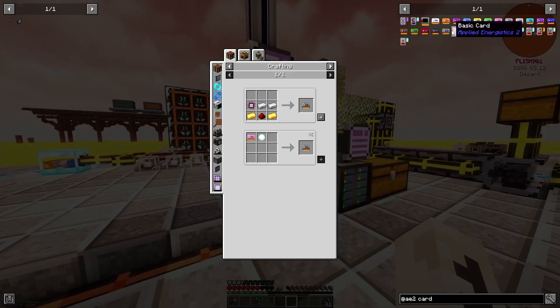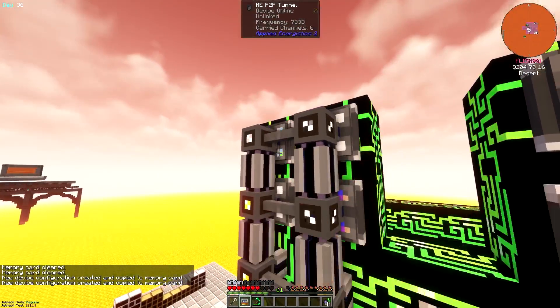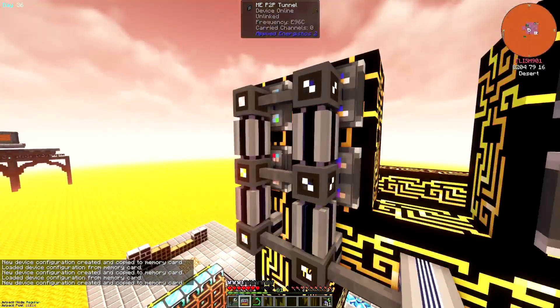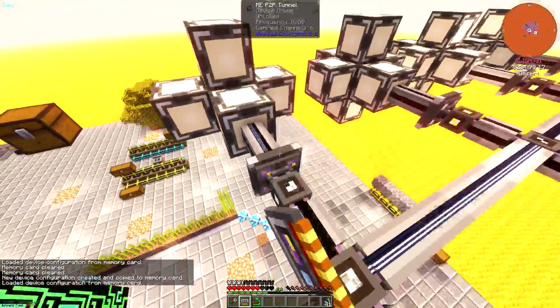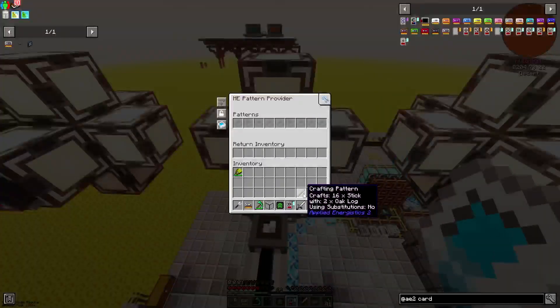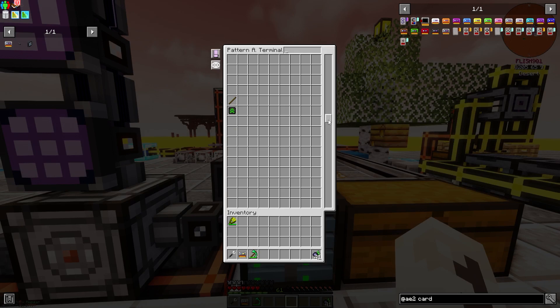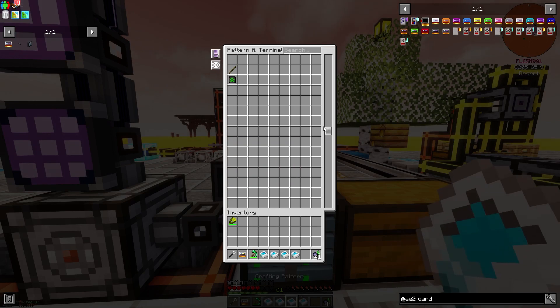All that's left is to get a memory card, which is the tool that connects the P2P tunnels. Then I connected them by shift right-clicking on the end facing the controller, then right-clicking on the other end that needed channels. To test it, I placed one pattern per flower and checked the access terminal. We've got 8 times more space than before and all 8 patterns are visible, confirming that it's working.